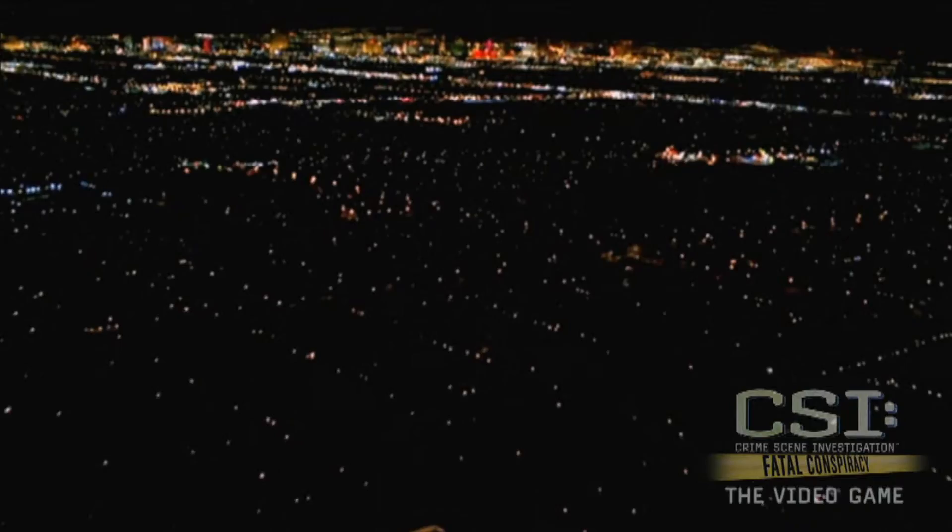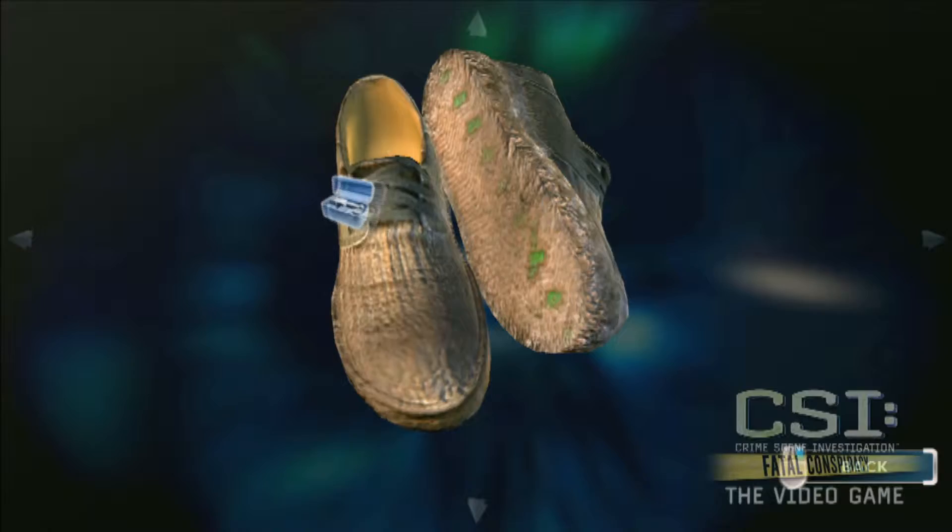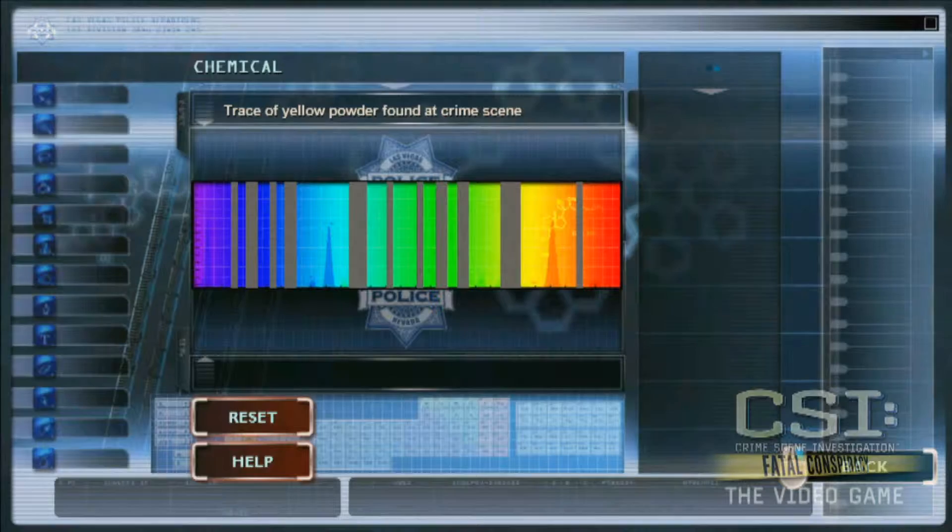The game takes place in Las Vegas and the surrounding area. So if we find some plant material in someone's shoe and it leads us somewhere in Nevada, we need to make sure that that plant actually exists there. This flower is native to Nevada, but it's rare.